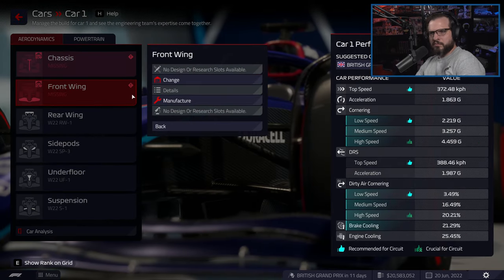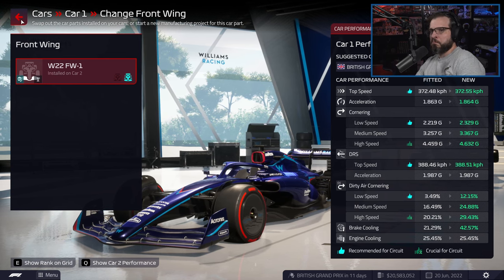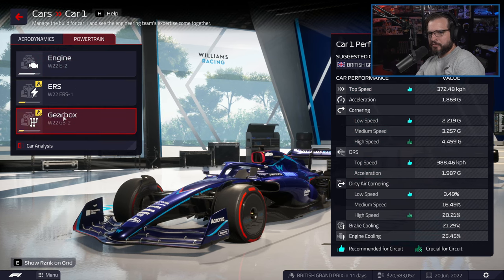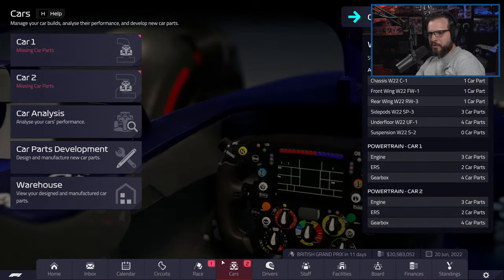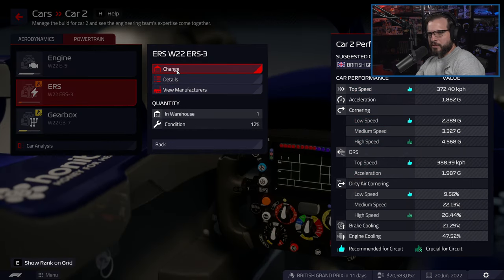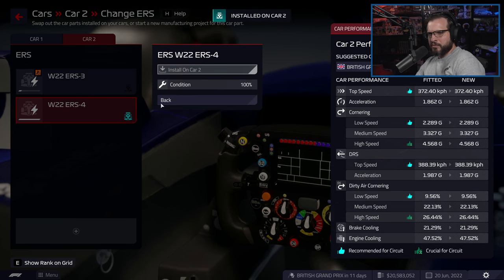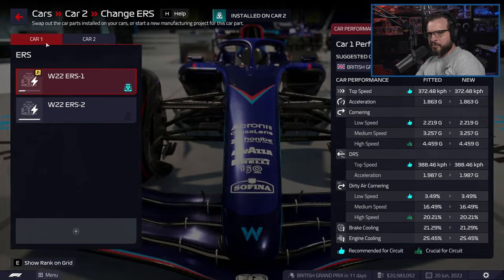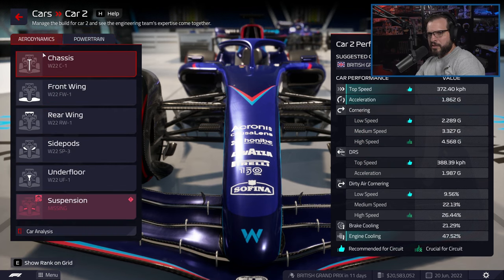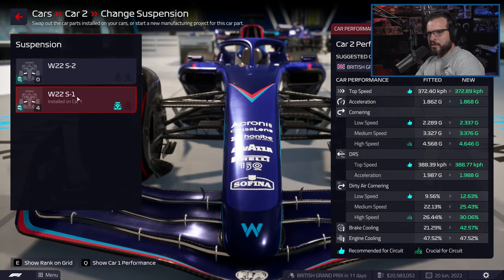Did we not create some more parts? Did we really lose that many? Okay, those are not great but they'll have to deal. We should go ahead and change out the ERS. The gearbox is going to have to try and stay. Suspension is missing — we can drop back down to the old suspension. Car two is ready to go; car one just needs some parts which we can hopefully get built.